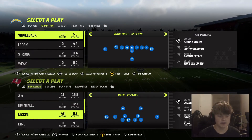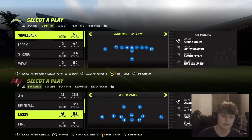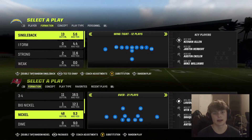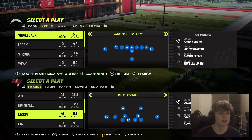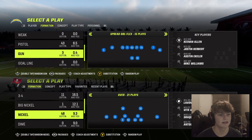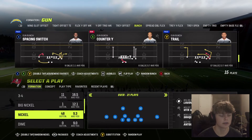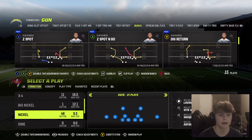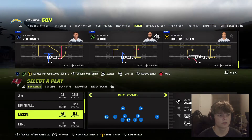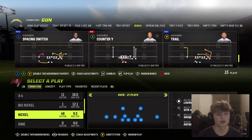Anyway, we're going to be in the Chiefs playbook, and no, I'm not going to be going over LB Blitz at a nickel 3-3 — I'm not lame like that. So we're just going to select for offense the coverage, just select bunch, because that's the most commonly used one. And we'll do trail.